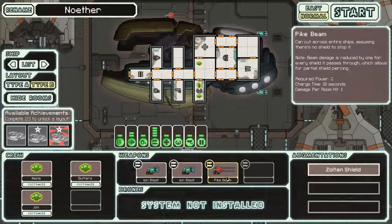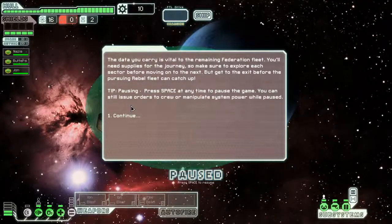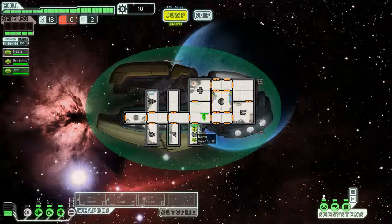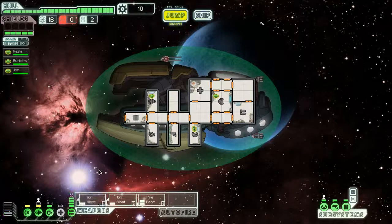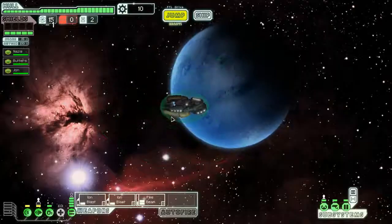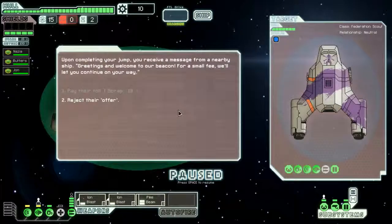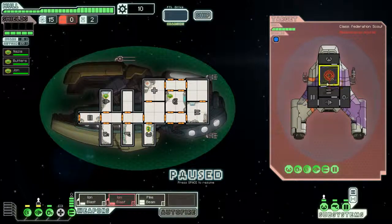So eventually it can get through any shield and then pike beam the hell out of anybody. It comes with a Zoltan shield which is pretty awesome, but our first goal is to get another crew member so we can get this guy out of the pilot seat so he can actually power something - that's very important. We got a civilian sector. I'm going to reject their offer, and rejecting their offer means attacking them or being attacked by them.